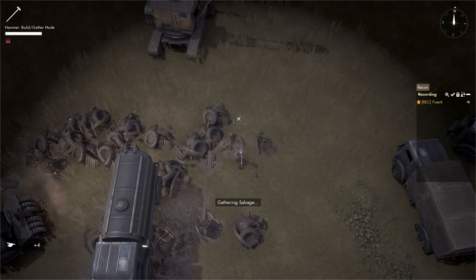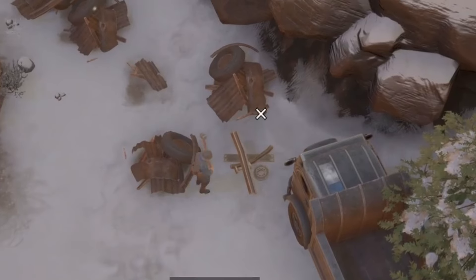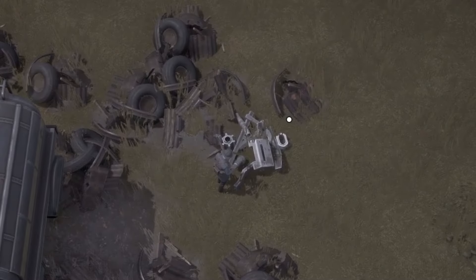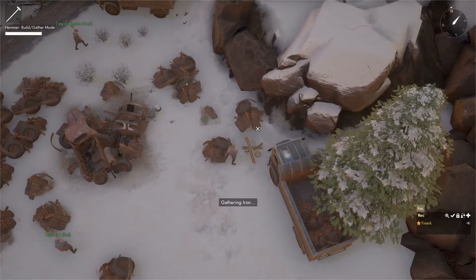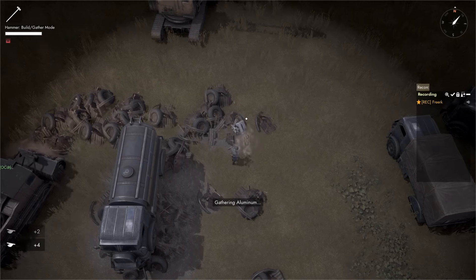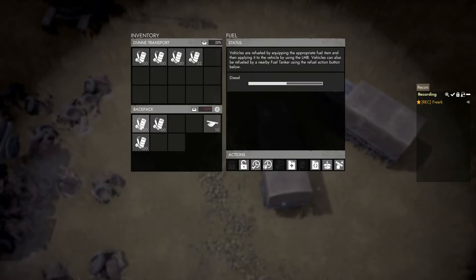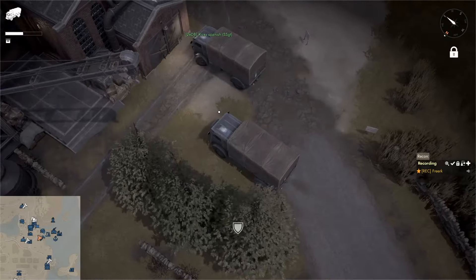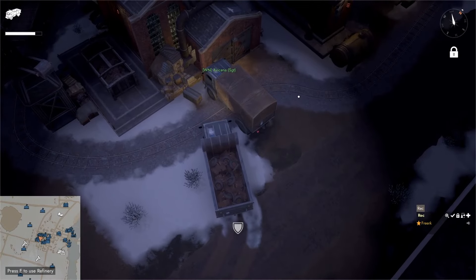When farming salvage, occasionally a node of copper, aluminium, or iron will pop up. You can farm these nodes simply by using your normal hammer, your sledgehammer, or a harvester. You can then take the copper, iron, or aluminium to a refinery and refine them into alloys — turning your aluminium, iron, or copper into aluminium, iron, or copper alloy.